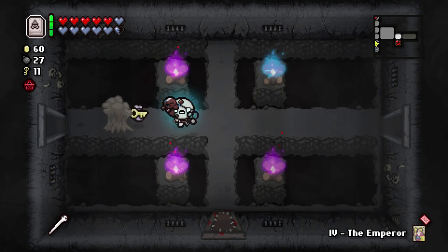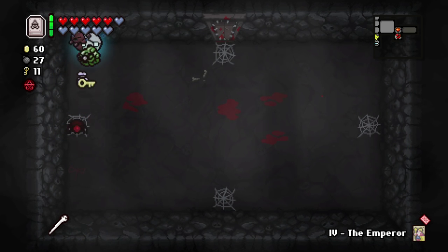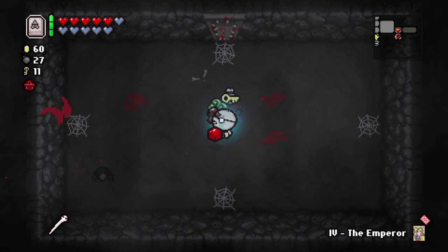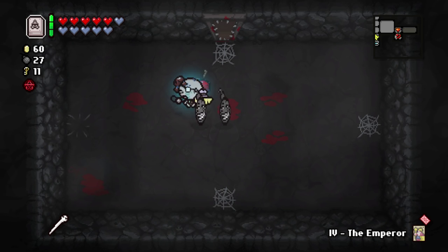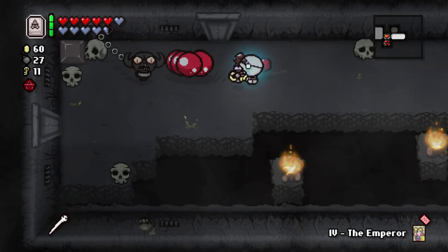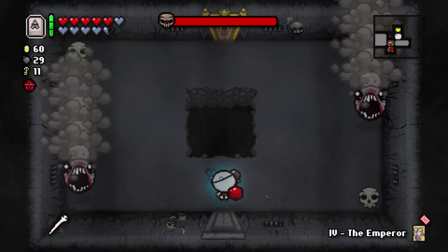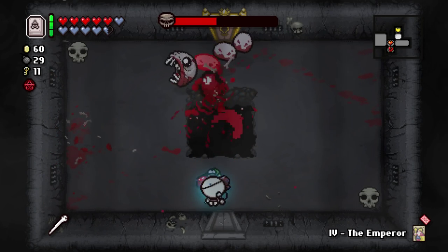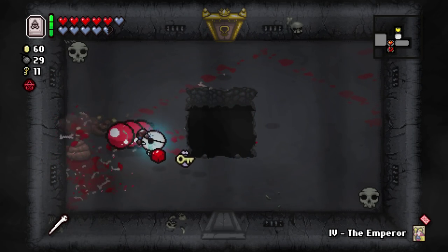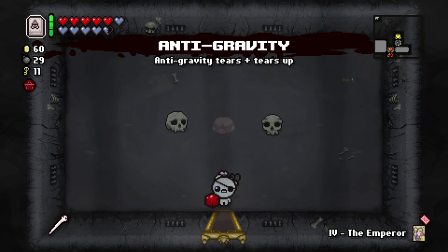I was positive Bob's Brain was going to hit me there. Two Troll Bombs. Again, like, we could have used Book of Shadows there, but I feel like at this point I have the luxury of being able to use Book of Shadows to basically just speed up rooms I hate. So I'd rather take like one Spirit Heart of damage on a Cursed Room and then use Book of Shadows to skip an Angel Fight or something like that. Why not? We'll use Anti-Grav.